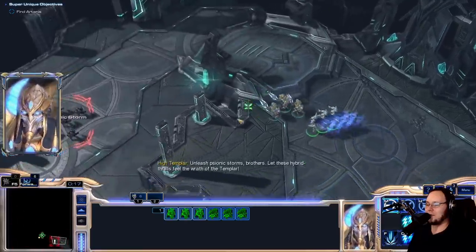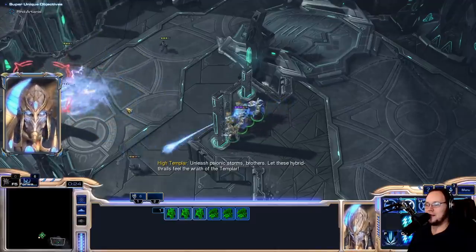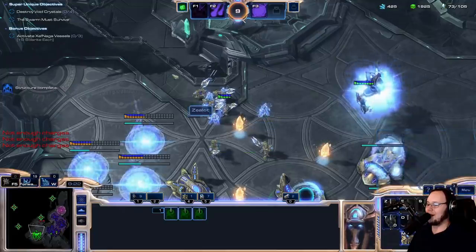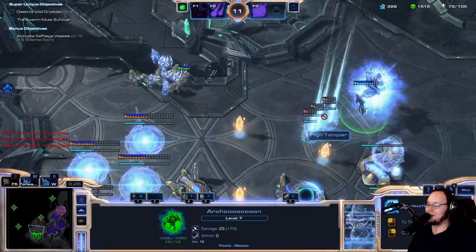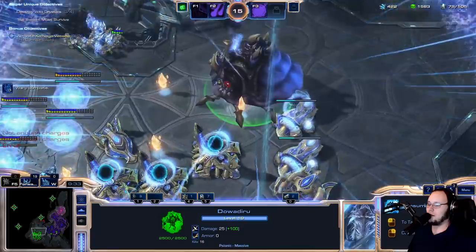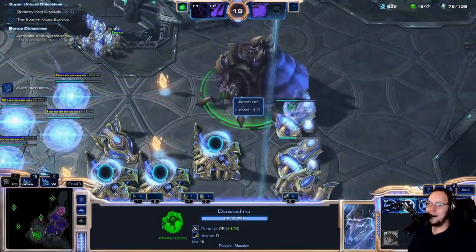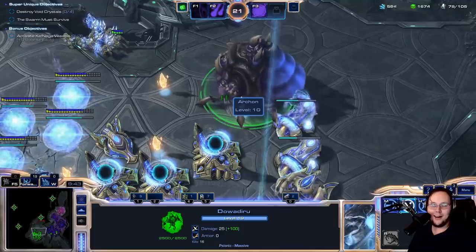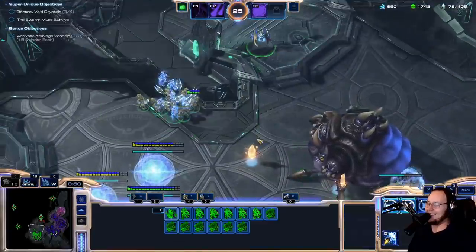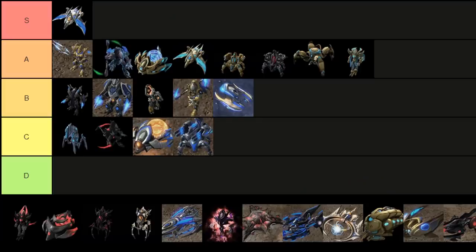Onto the spellcasters is the High Templar. The Moving Storm is a pretty cool idea — the first time we used it, it was bugged and doing half damage, but now it's apparently a lot better, so that's gonna be pretty fun. Feedback giving actual feedback based on how well you do is great. The Archon morphing into having progressively more O's as it absorbs more Templar is hilarious, and Dawadiru as a cap is a very nice reference. The problem is that it does mean that the Archon is basically never worth using — Dawadiru is worth like 15 supply and is an absolute treat. I just wish there was a reason to use the Super Archon that you made. It's still a lot of fun though, so I'm gonna toss it into A tier.